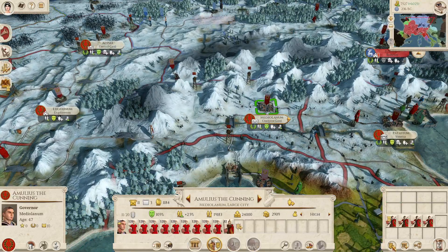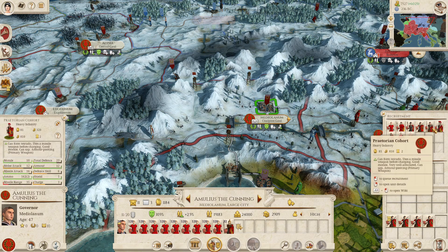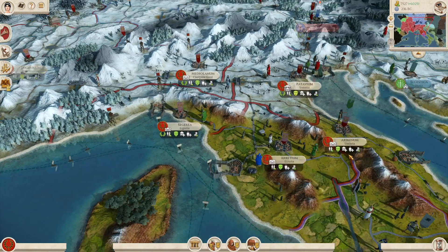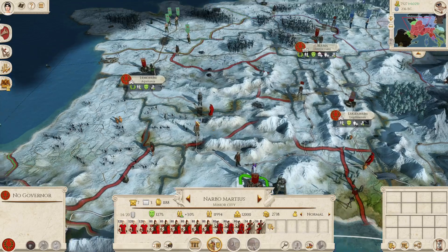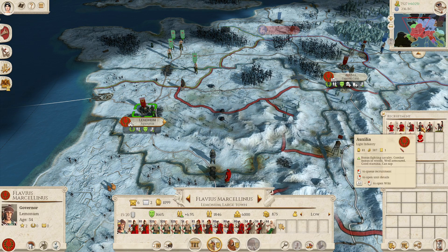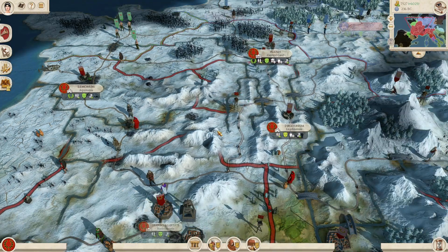Let me take a quick check at their upkeep as well: 210, 210, 320. I'm not packing money right now. My income looks nice, but it's actually not that good for how many territories we have at this point. We'll leave that as it was, and I think we're okay over here in Lemonum.